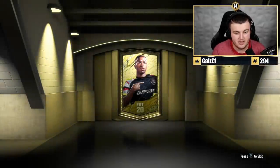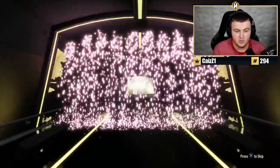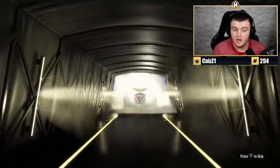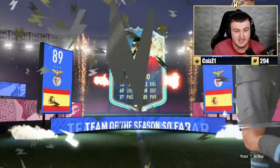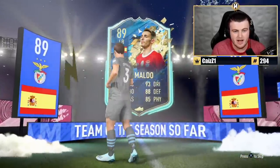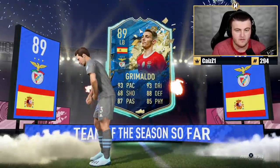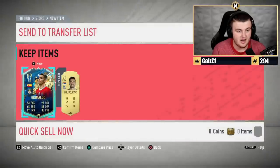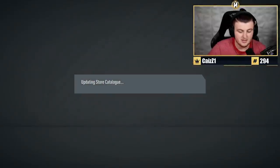Last pack — back-to-back TOTS! What's this one going to be? Spanish left-back — Grimaldo. I'll take it. 89-rated. Back-to-back Team of the Seasons — these seem really good right now, so it might be worth doing a bunch of 81-pluses if you're looking for fodder in the club. That's not bad at all. I'll happily take that. Let's go.